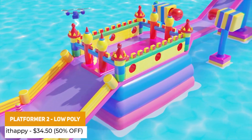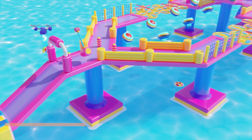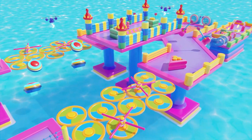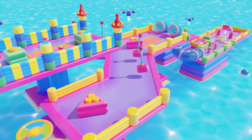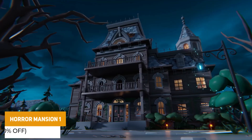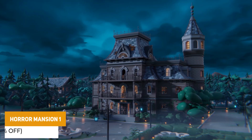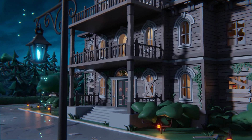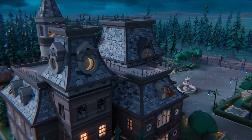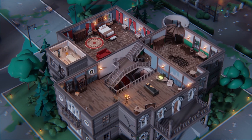Then we've got the Platformer 2 Low Poly, which is a style similar to what you would expect from something like Fall Guys, with 181 different assets for creating unique locations, three pre-designed levels with regular updates to this asset and more suitable for mobile VR. We've got the Horror Mansion 1 with a fully equipped 3D model collection with over 712 different assets, a full demo scene in a top-down style suitable for mobile, VR or AR, with graves, fences, vegetation, building assets, landscapes and so many more.